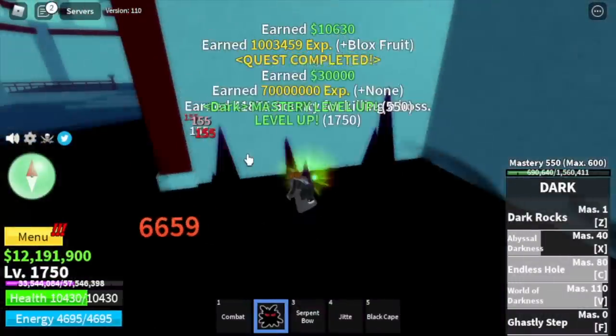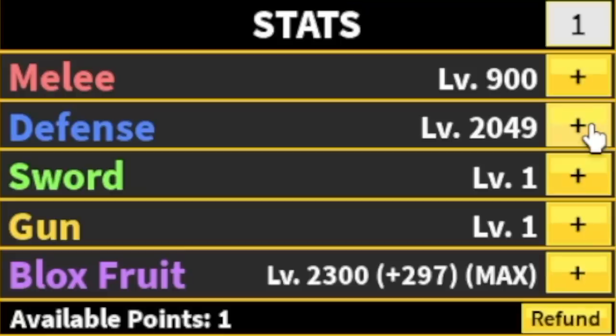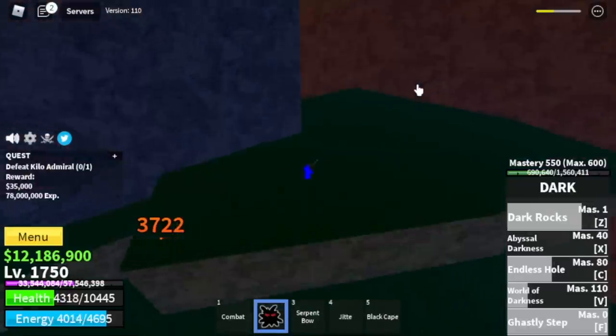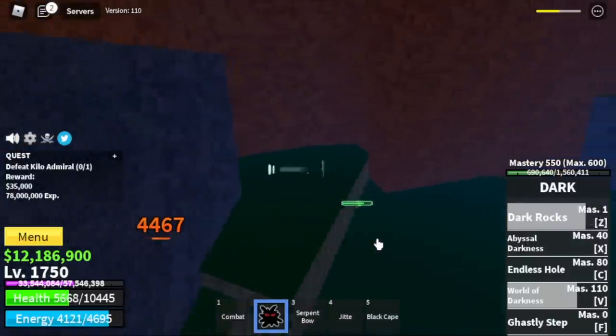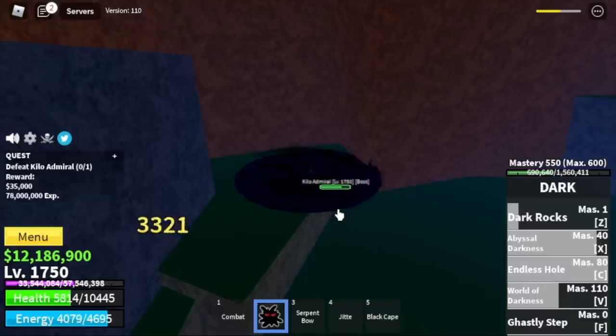Once you reach level 1,750 we're ready to move on. Stat check: Melee 900, Defense 2049, max Blox Fruits. Next area is the Great Tree. Our only target here is the Kilo Admiral. Technique: just jump here on the rock and you can use all your skills — Z, X, and C — while hiding on top of it.